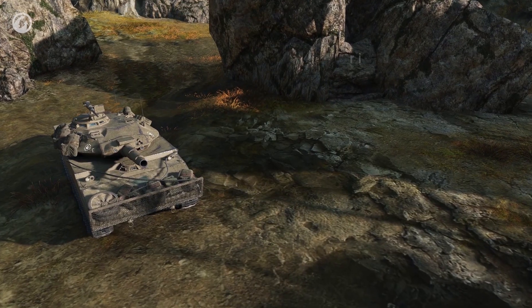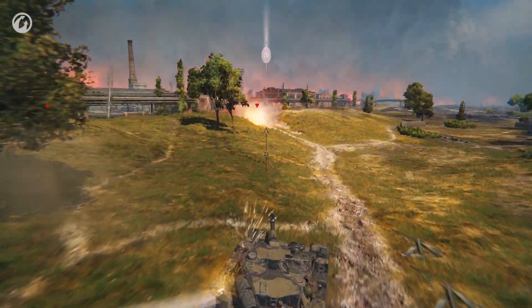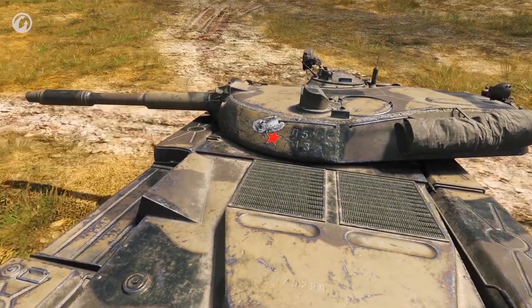Since we improved the Rheinmetall Panzerwagen's accuracy and lowered its dispersion, we nerfed its damage per shot a bit but increased the number of shots per minute, so it won't affect its DPM much. We also improved the convenience of the 105 mm gun on the Sheridan to make it more playable. In some cases these changes were aimed at increasing damage per shot, and in some cases at increasing damage per minute. They don't change the role of the vehicles in battle, but they do make them a bit more effective. When we get the results of changes in the upcoming update, we'll see how effectively light tanks are played, and if necessary, more adjustments will be made.